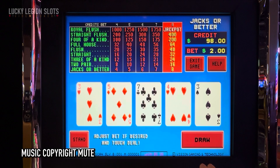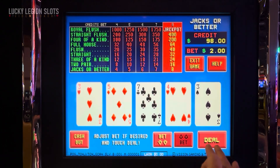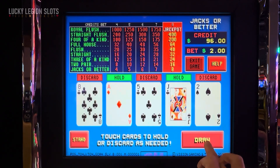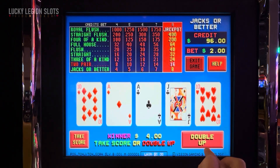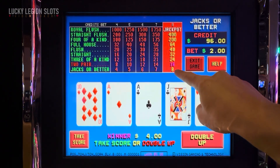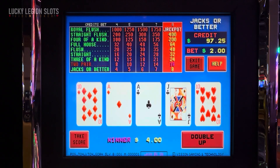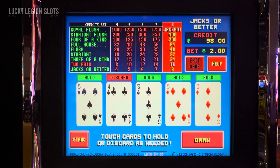Draw. Trying to find where the response is. There we go. It's auto hold, so touchscreens to hold or discard as needed. Discard, discard. We can take the score or double up. Let's do a double up on a single pair — we'll do that next. We'll take the score.